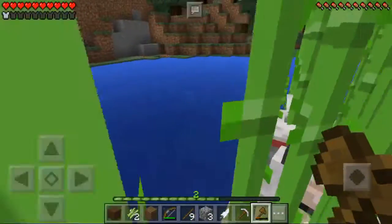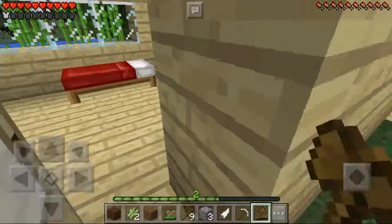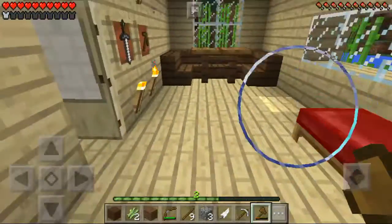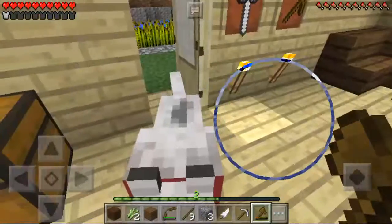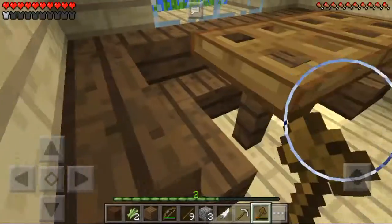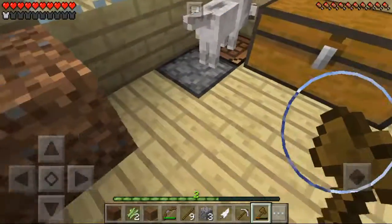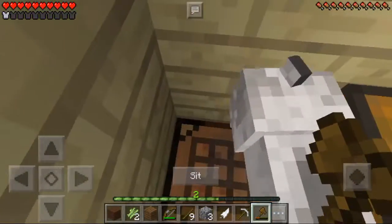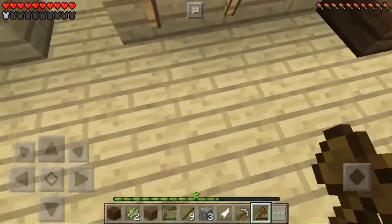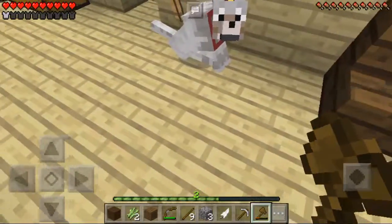I think he's coming. There you are - come home, man, welcome home! Hello Wolfie, welcome home! I will make a home for you. You can sit there while I go out.